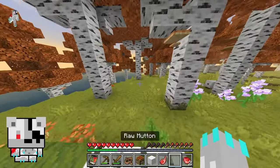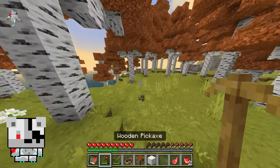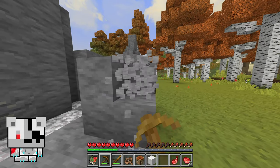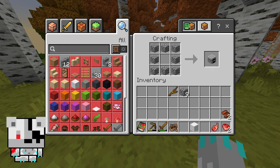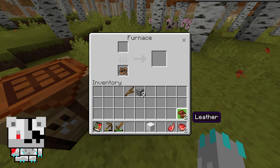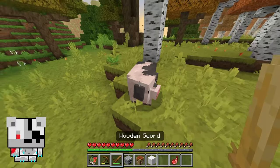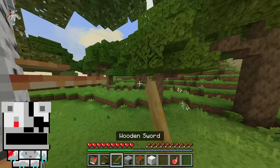Okay, we got some food and I need to cook it, so let's get some stone. Let's smelt the food. With a bow, why not? I won't kill this pig — it's too beautiful. Okay, let's go.